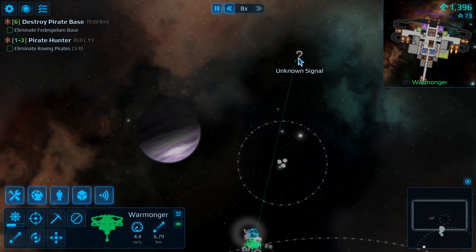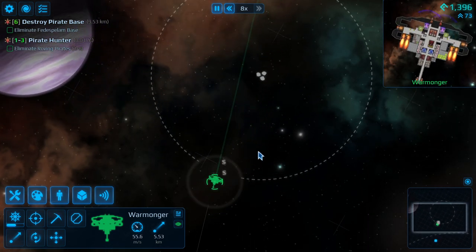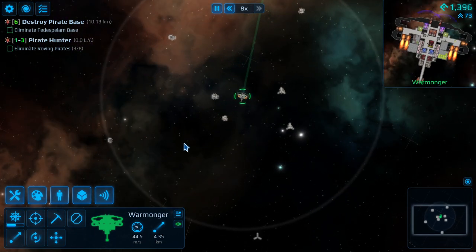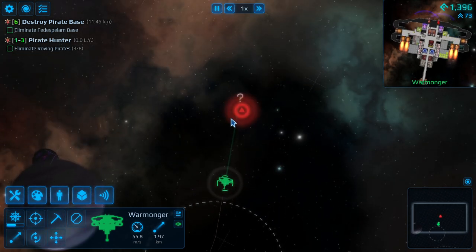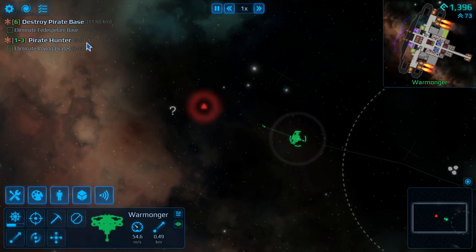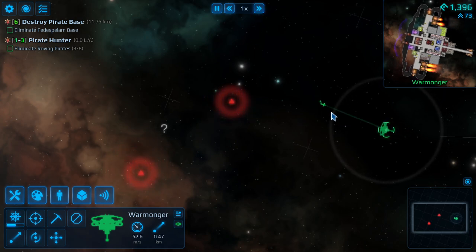Let's go see what the heck that was. I have yet to touch this asteroid field — completely untouched. So there might be all sorts of cool things here, like lots and lots of copper. Although right now, copper is horrifying. Are you a station? There was a mission to save a station. Tell me your secrets.